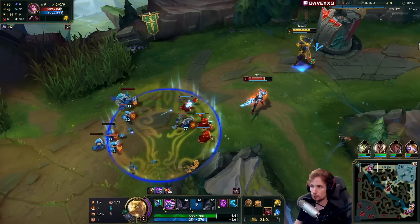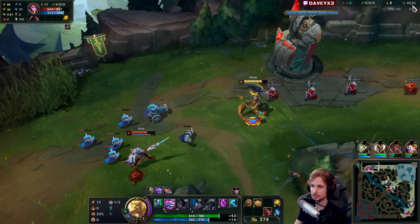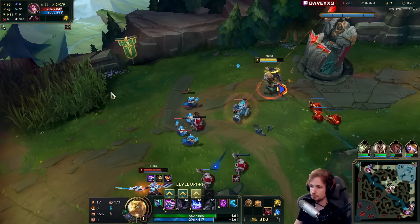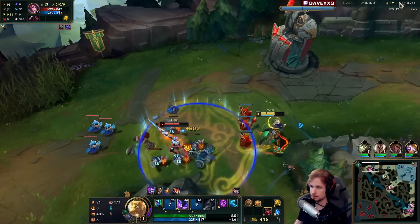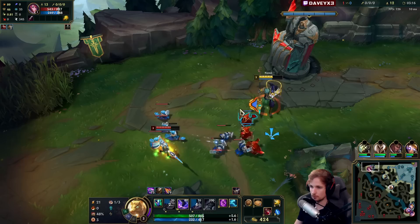Fiora completely beats Nasus at the start of the match. It depends on how Fiora is positioning, but in general this matchup is very hard to play out. I'm going to keep my Q stack available for the cannon minion. Got my stacks — not bad.